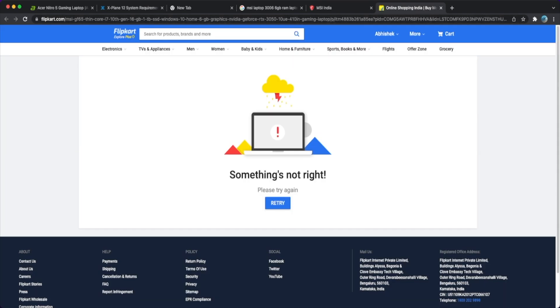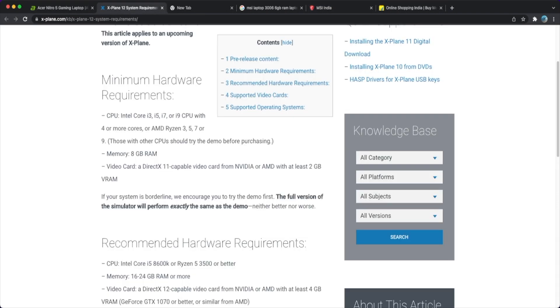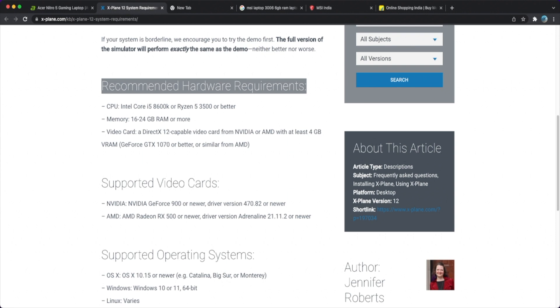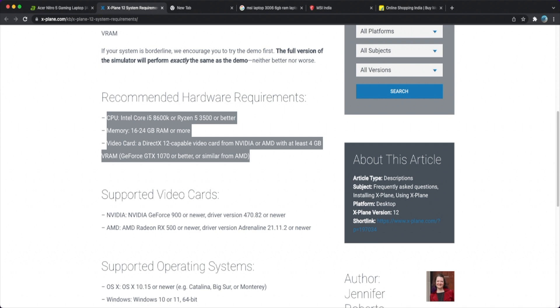Some laptops are good if you're traveling, but if you're staying at home for one or two years, then a desktop is better. Laptops are also good, but whatever company you choose, go for the recommended hardware requirements. Thank you for watching. Take care. I'm just looking for a good system and then we'll definitely start flying soon. Thank you so much for your support and love — take care, goodbye for now.